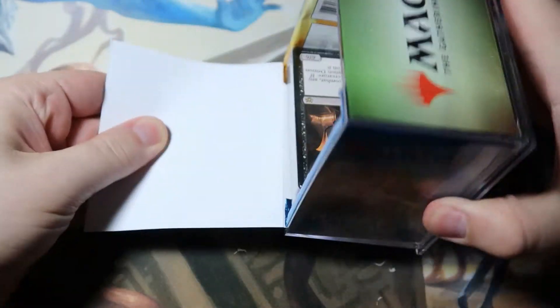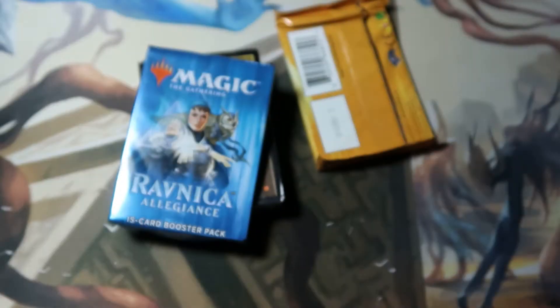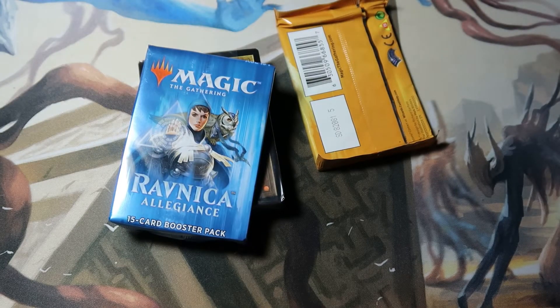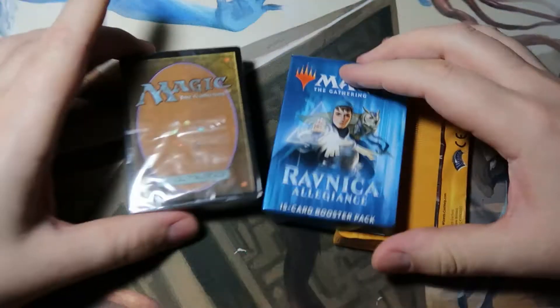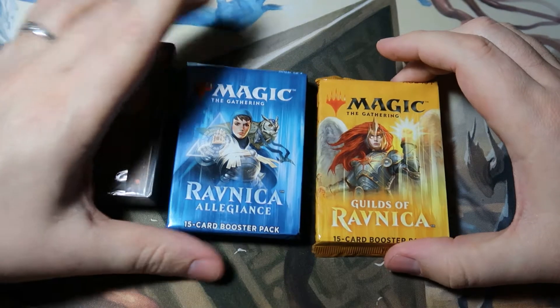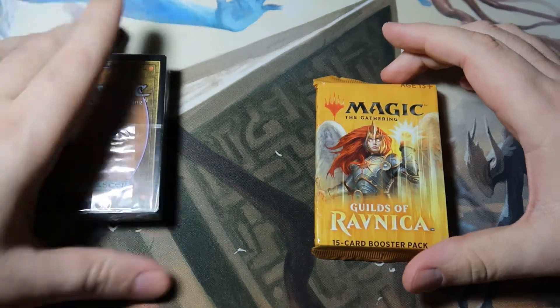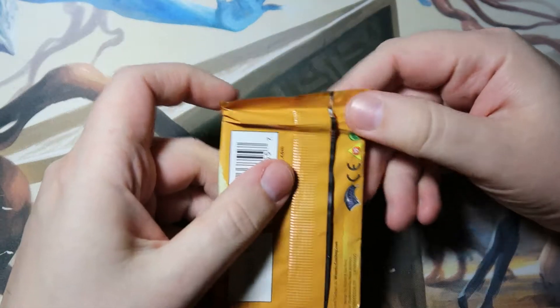Let's see what we got here. It's packed pretty tight. Our two booster packs and this deck. I guess let's open the Guilds of Ravnica — we'll check out the deck and then we'll open the Ravnica Allegiance. Alright, first Guilds of Ravnica.